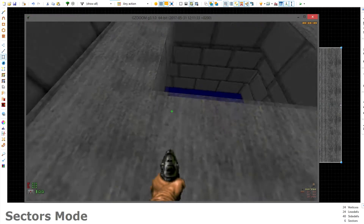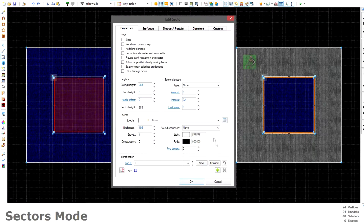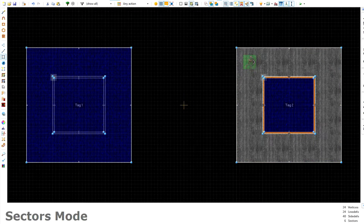Phase two begins now — it will be the most complicated part of this tutorial. You want the hole sectors to each have an individual sector tag. Click 'unused' to assign them: the upper sector hole gets a tag of one, and the opposite sector hole gets a tag of two. Note that sector tags are separate from item tags and line tags, so they won't conflict with each other.